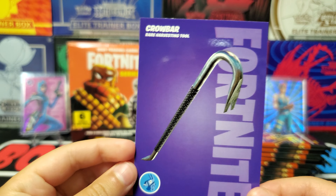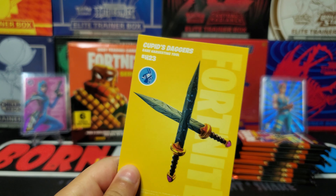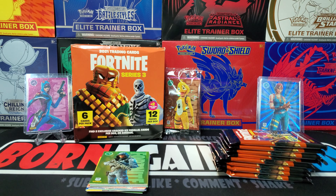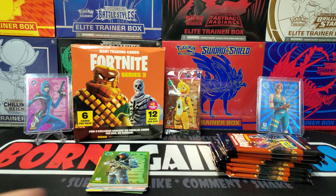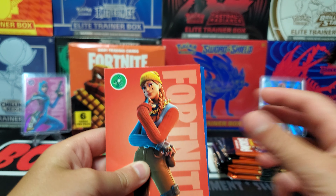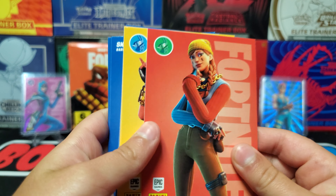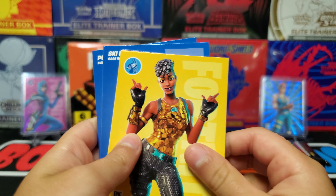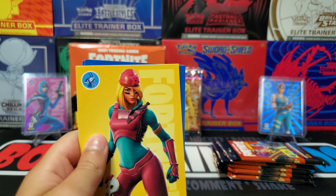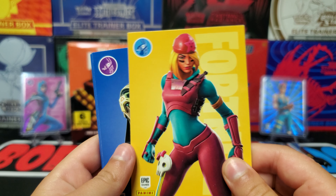And we got this crowbar and these two knives. Oh, and I forgot to show this. That's what I would have — I'd have a pink. But if there's a purple one, count me in. Okay, here's your next pack. I think we already got this one.